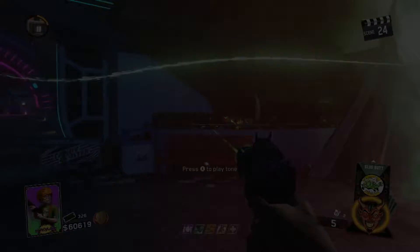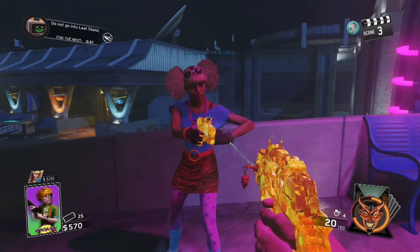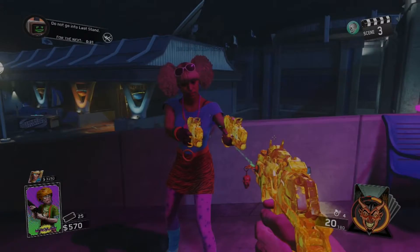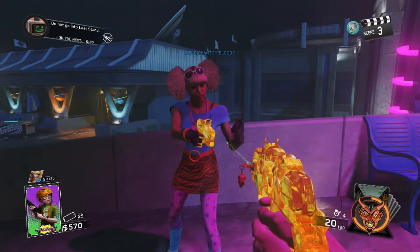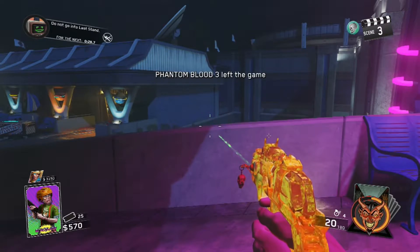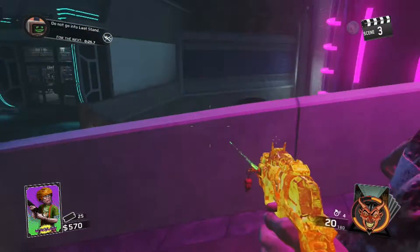In order to do this, you guys will need a friend, and that friend needs to have a zombie magnet card. Once you guys are in a game and ready to go, all you need to do is have your friend go ahead and call in the zombie magnet card, and as soon as he does, you need to make sure that he instantly leaves the game.